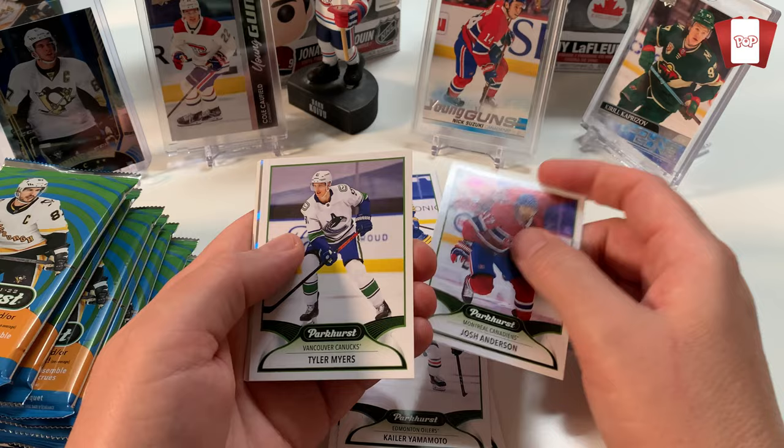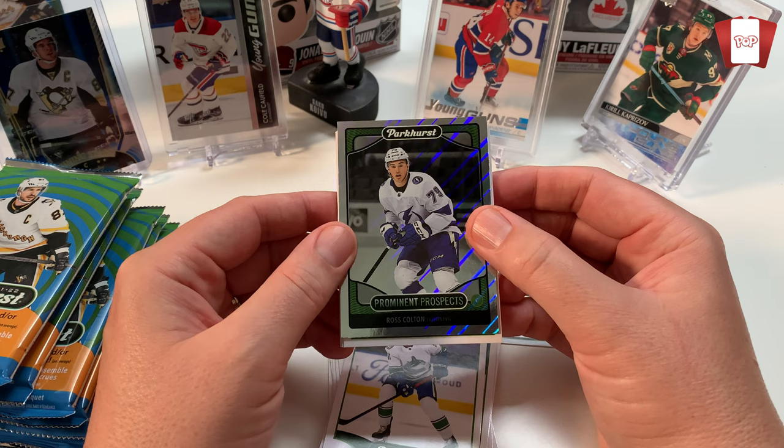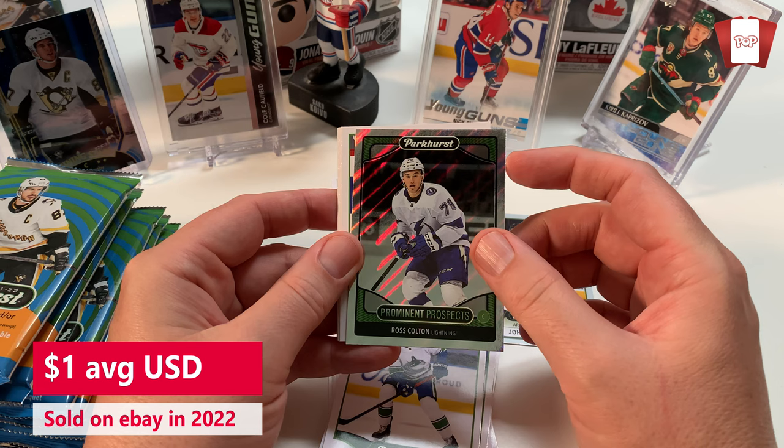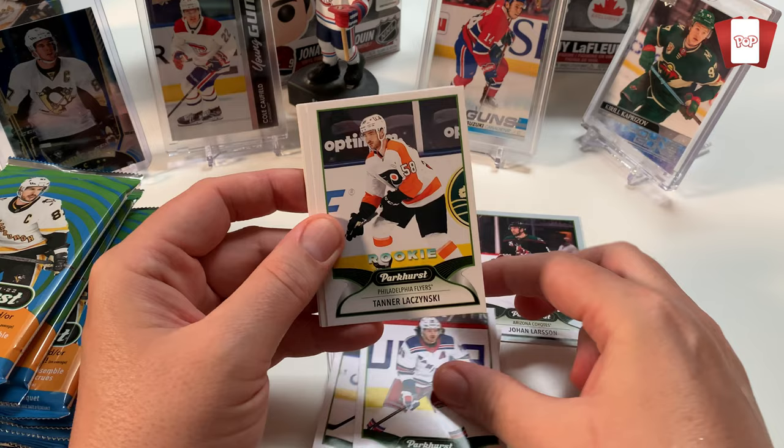Kyler Yamamoto. Oh, Josh Henderson from the Montreal Canadiens. We got Tyler Motte. Oh we got our first prominent prospect - Ross Colton. I hate his guts. I'm sure he's a great person but he scored the winning goal against my Montreal Canadiens for the Stanley Cup last year in 2021. But yeah, this is a nice prospect - he's a pretty good player actually. Pretty big part of the Tampa Bay Lightning. He might win their third cup in a row. Really nice looking card. I like that. Gorgeous. Probably be selling you though.